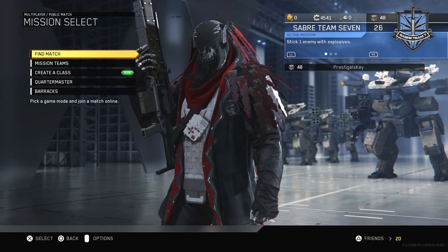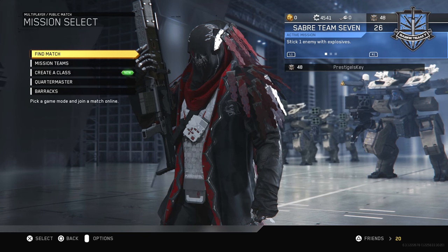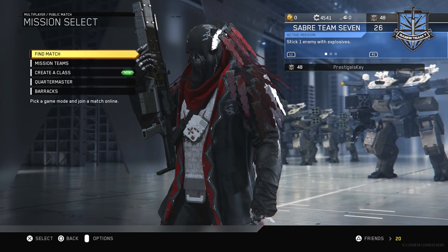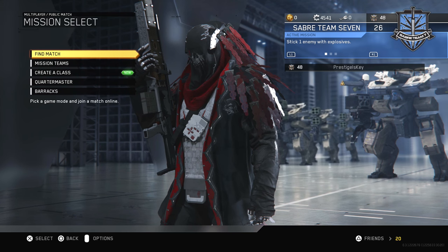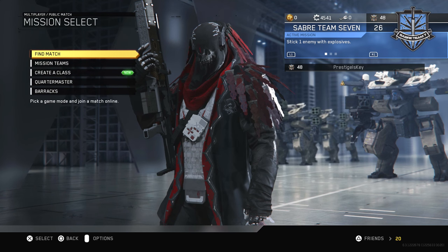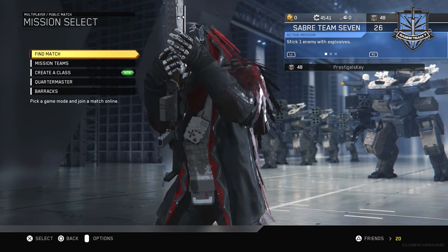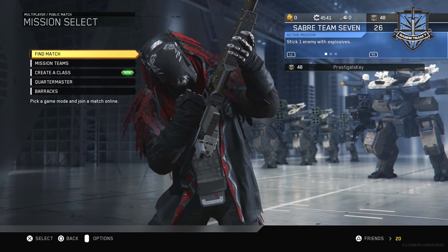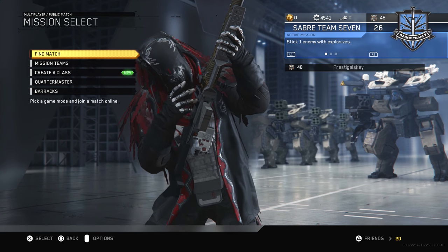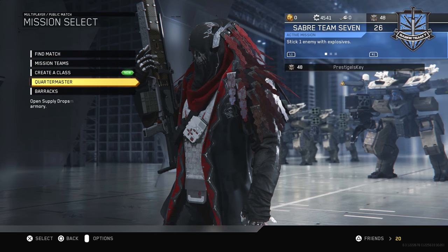What is up everybody? My name is Prestige. Welcome back to the channel. Today we're going to do something a little bit interesting because I have 4,000 salvage and I'm looking to get another epic weapon, but I really need to know which weapon you guys want to see for the next episode. So I figured for this video we would go through my armory, talk about the quartermaster, how I earned salvage so fast, and things of that nature since a lot of you guys have been asking me.